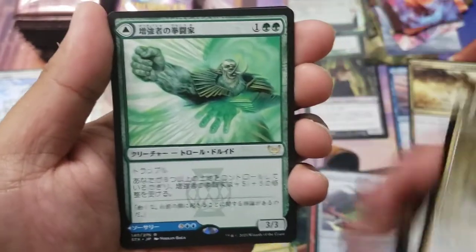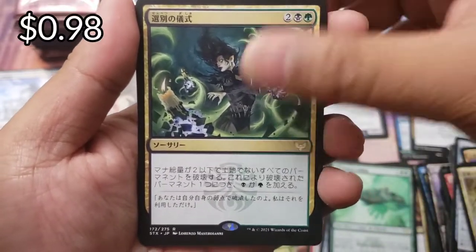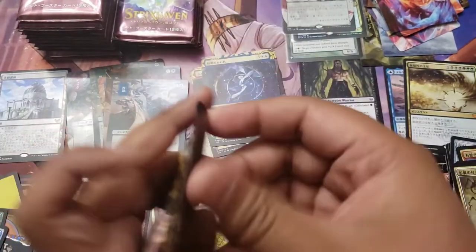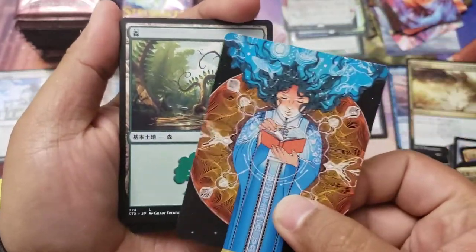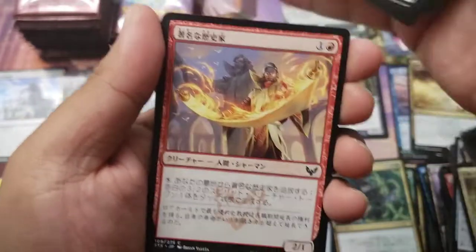This is a great box. Pugilist with - is that Culling Ritual? - and a Negate, foil nothing. We are getting a lot of Japanese uncommons out the back, which is kind of cool. Next pack - Memory Lapse, yeah let's go with that.